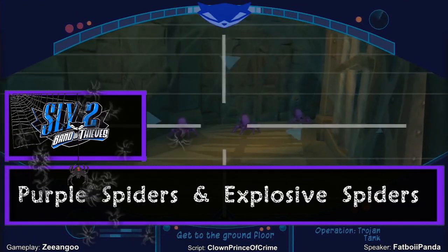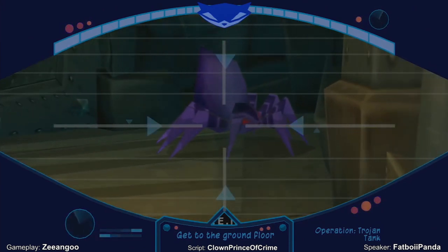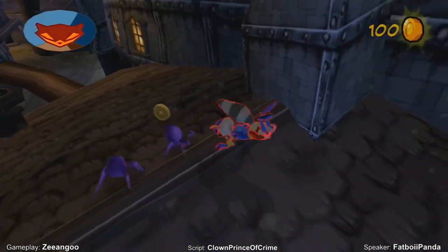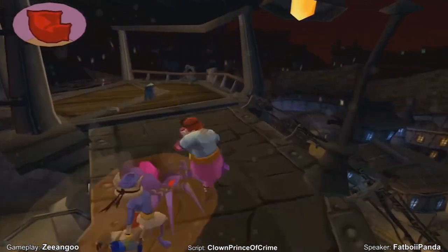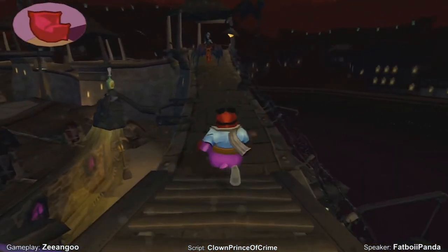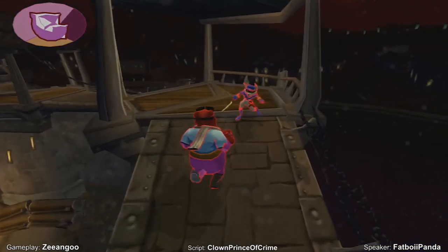Purple Spiders and Explosive Spiders — Sly 2: Band of Thieves. Basic enemies wandering the Countess's rehabilitation prison, purple spiders appear in large numbers to ambush anyone who dares trespass on their master's private property. Upon sensing a threat, they charge and leap at hostiles with sharp clawed legs. Their numbers make up for their relative weakness — they can be defeated by a single hit, so ensure you are not overwhelmed by timing your movements accordingly. Explosive Spiders are the less common variety, pink and very dangerous in close quarters. As their name suggests, they blow up once they reach proximity to their targets, and are often used to soften up or detail hostiles. Both spiders can be summoned by the Countess and coughed up by her wolves, so always be on guard.